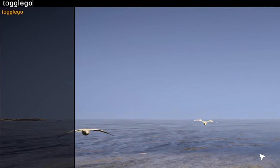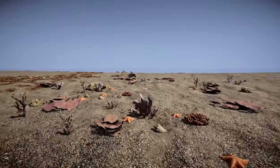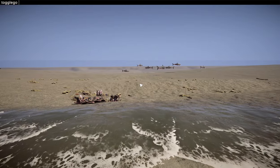I'll leave a link in the description. The first command is ToggleGoCrestOcean — make sure to use the exact capitalization in all of these. Bro, removing the entire ocean! As you can see, this command only removes the visual aspect, and we can still swim around and can drown. To fix this, we need to remove the physics of the water, and that command is ToggleGoWaterLevelSensor.